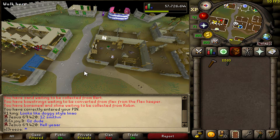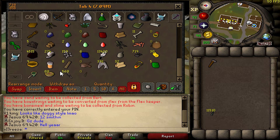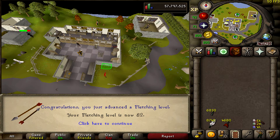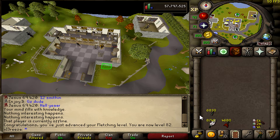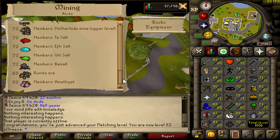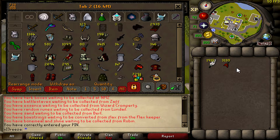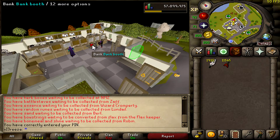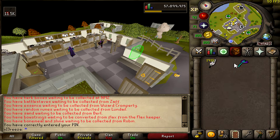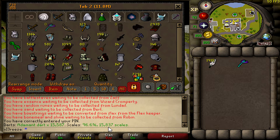That's the last of our adamant bars — 11,000 adamant darts now. Going to turn them into darts with feathers. Completely didn't realize — 82 Fletching means we can now do amethyst arrows, which is nice for PKers. Could make a lot of money from that, only if we had the Mining level for amethyst. All darts are made — all of these are going into the blowpipe, pretty much filled up now with scales and darts, so that's not running out anytime soon.